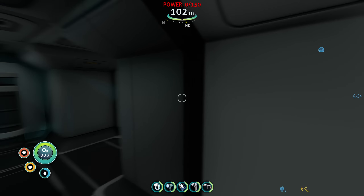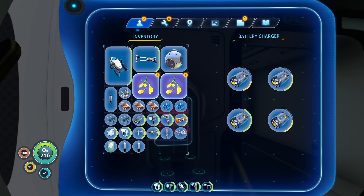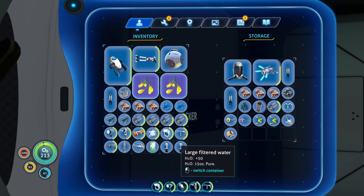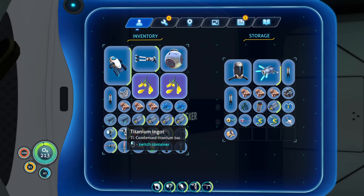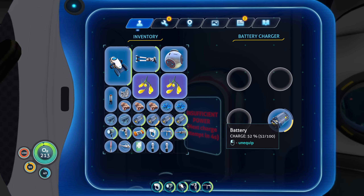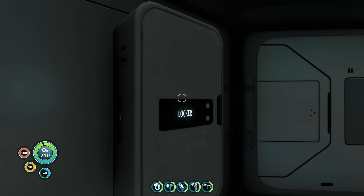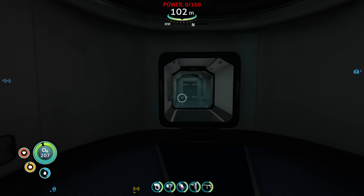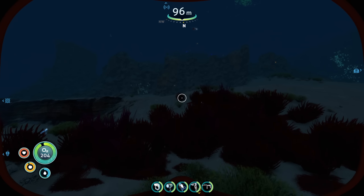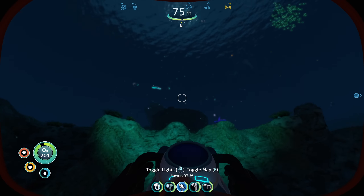Oh no — I cannot craft anything. Let me take these off, I think it's using too much power. Give me that battery, let me put them back here. So what do I do now? I guess I just wait until daylight again. In the meantime I can go collect some coral samples — table coral, I needed that. Should be close to the shallows.